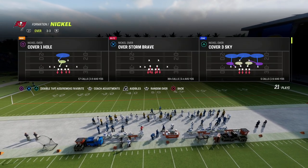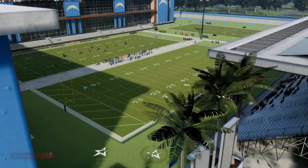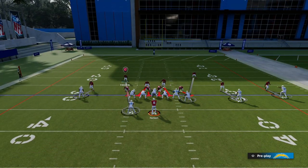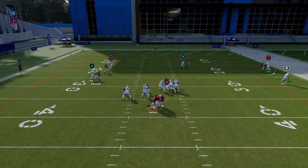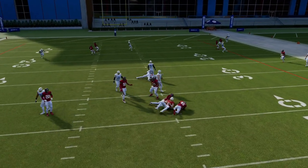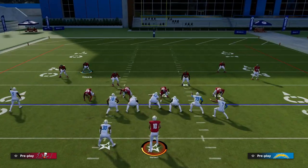Typically the nickel over meta right now is to come out in the play Over Storm Brave, pinch your defense, bring this guy down, and try to basically user the running back if he goes out on a route. As you can see, you're going to be able to get double edge pressure.